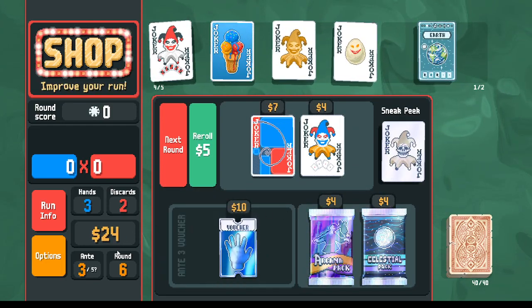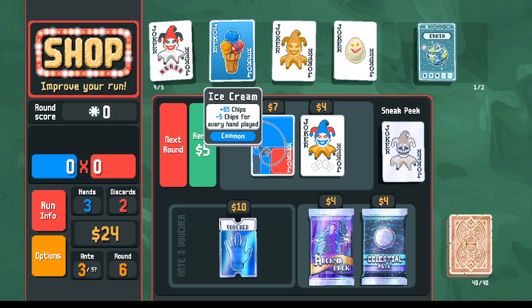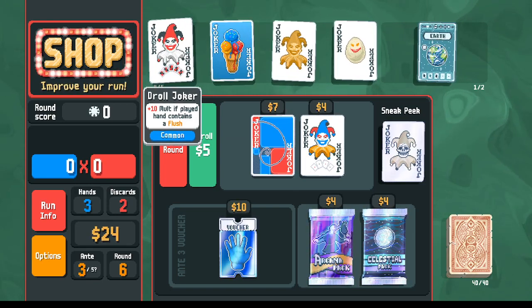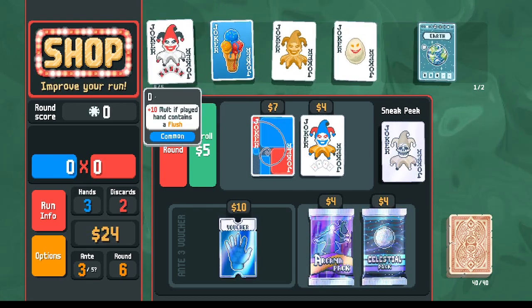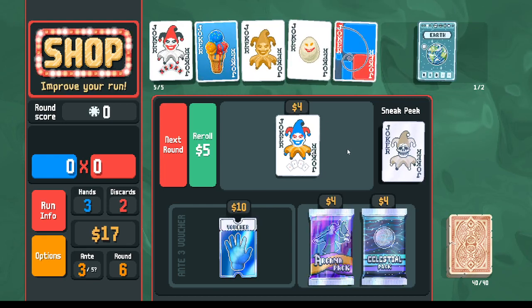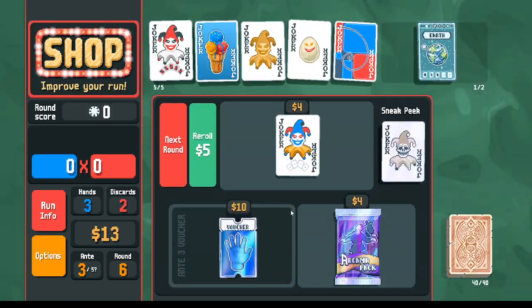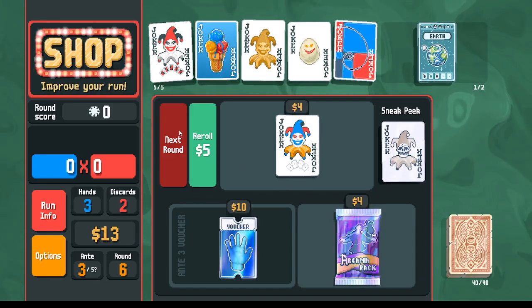We're in Ante 3 now and we want a backup plan to beat the water boss. The Ice Cream is going to melt on us — we'll get down to maybe only 50 chips, and Droll Joker plus 10 mult is not that big a bonus. So if I want about two and a half scoring jokers here, two halves plus one gives me two scoring jokers. In celestial packs we're looking for more series cards — I'm okay spending money and losing a little interest because series cards are worth it.